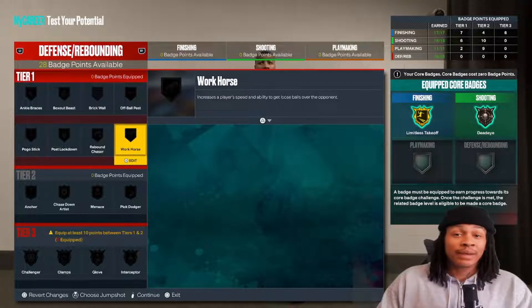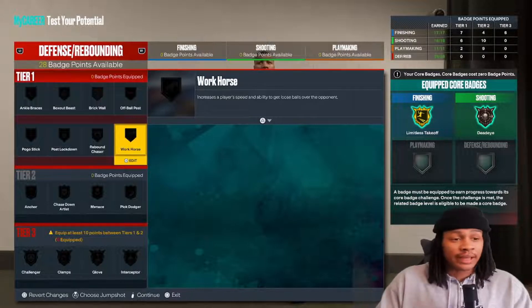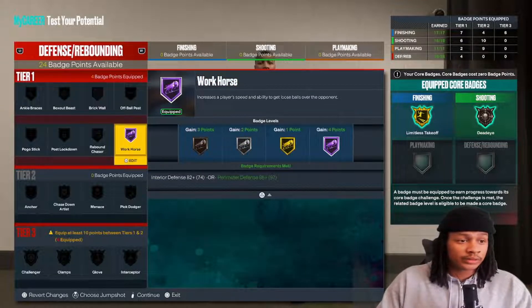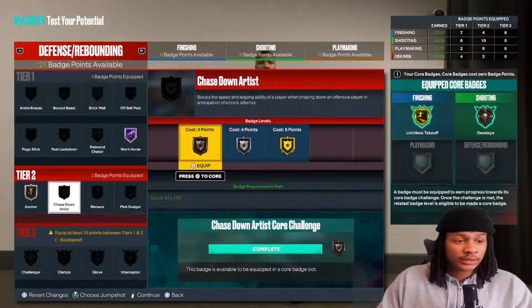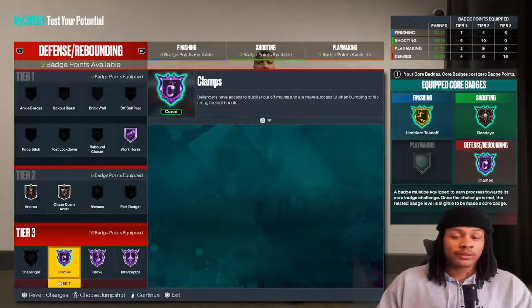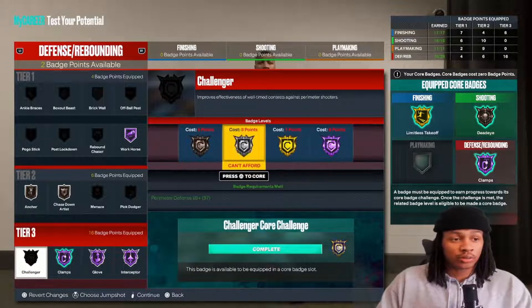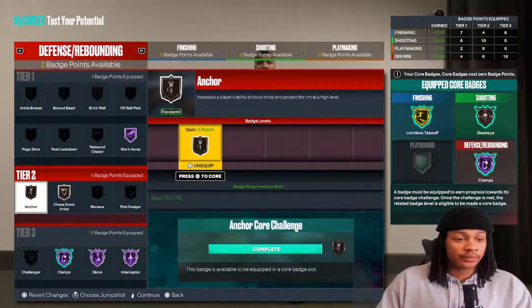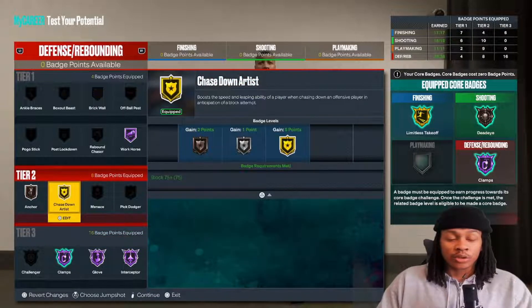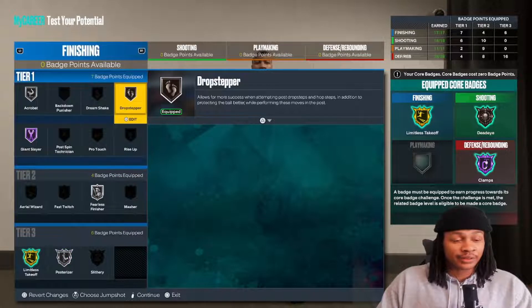The big one is the defensive and rebounding - 28 badges off the bat is already great, but with this build I'm stacking all the badge points to defense. I'll be level 39 so I'll have 29, 30, 31, 32, 33 defensive badges. Put Workhorse on - that's already four points. Then Anchor, Chase Down, Clamps, Glove, Interceptor, and two points left over. You'll be able to have a gold Challenger with your extra badge points. All tier three is gold and above, and you get purple Clamps, Glove, and Interceptor.